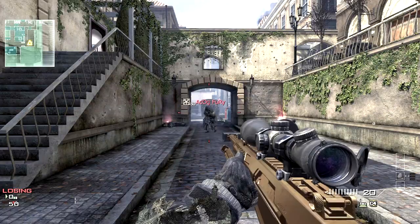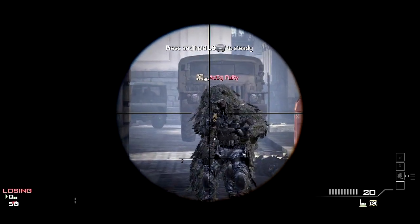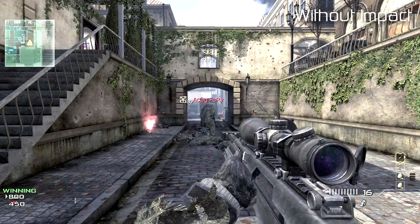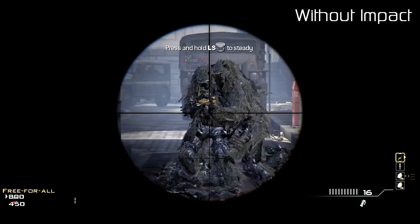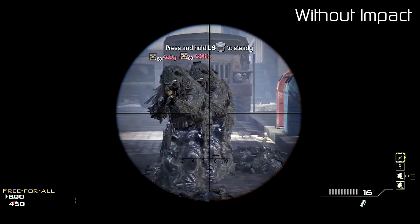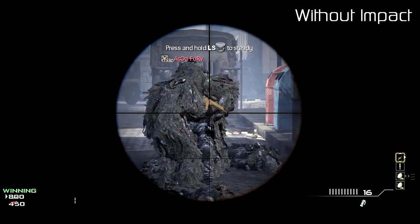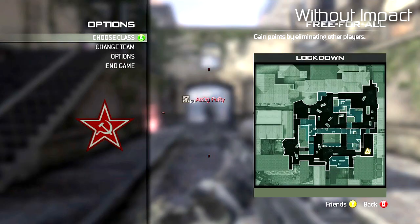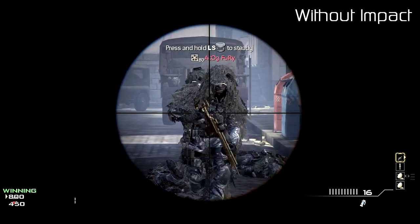Up next, we have the Barrett .50 cal, which has a kill shot from the head, neck, stomach, and chest area — that's a one-shot kill. The arms and legs will not result in a one-shot kill. First, we had it with Impact. This second shot here is without — notice the camo. There's no camo on the weapon right now, which means there's no Impact applied to this gun.